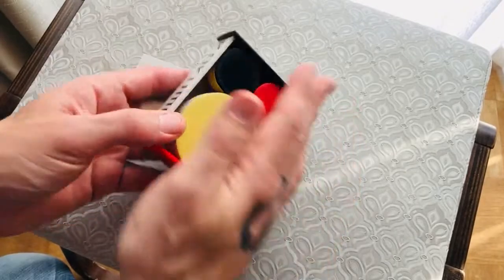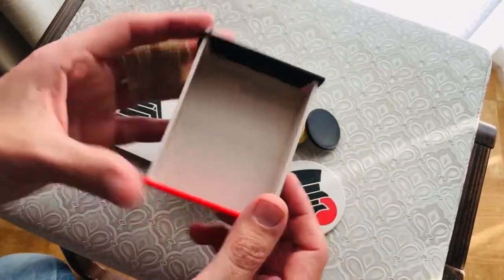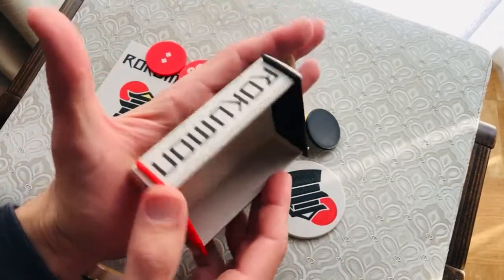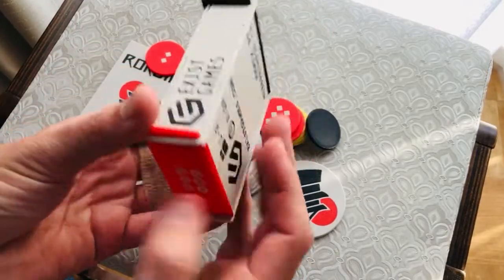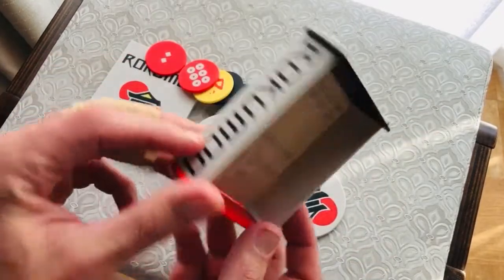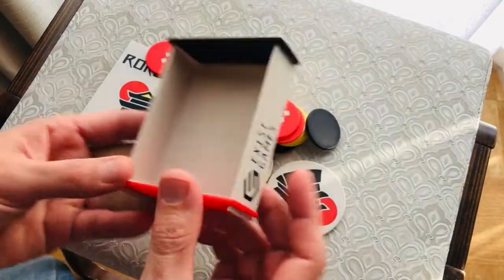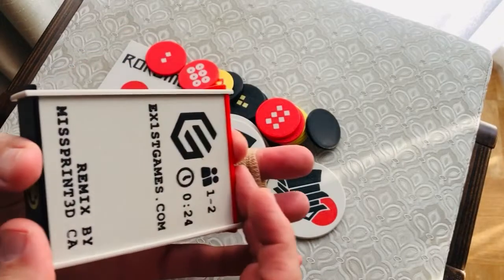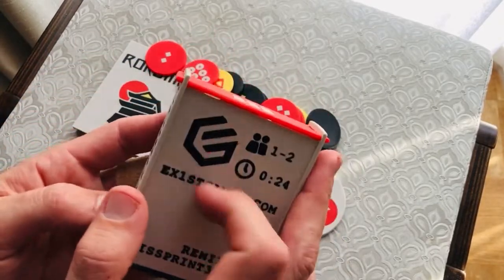Also when the box arrived the bottom had popped out so it didn't look that great. This is to show you what's inside. This little box, in comparison to the Rokomon box, literally fits in my hand — it's almost the size of a large deck of cards. You could probably fit maybe four of these inside one Rokomon box.